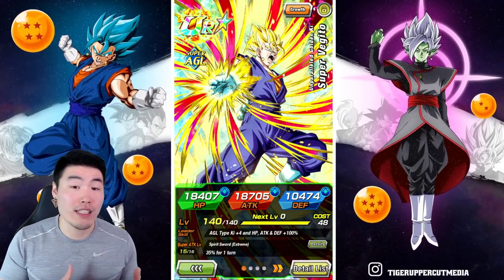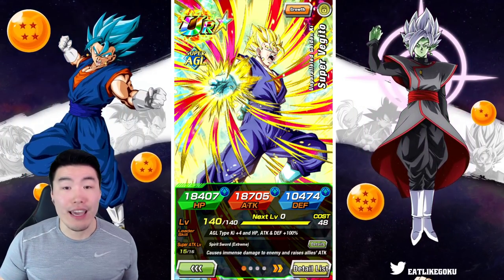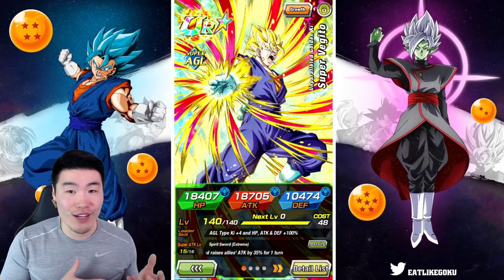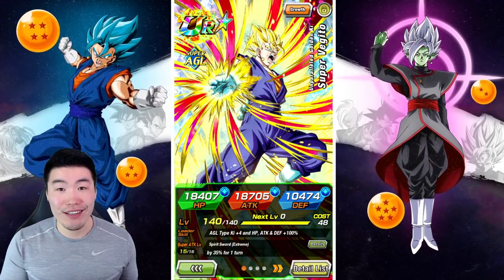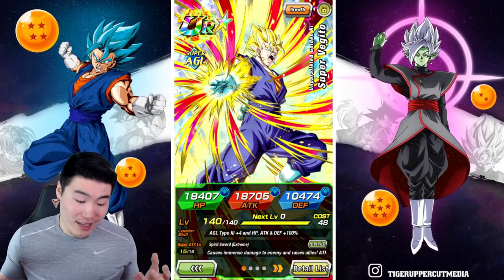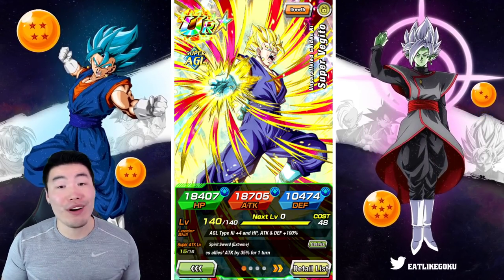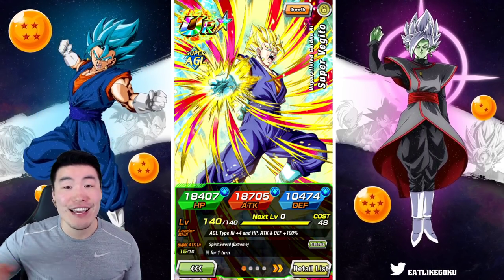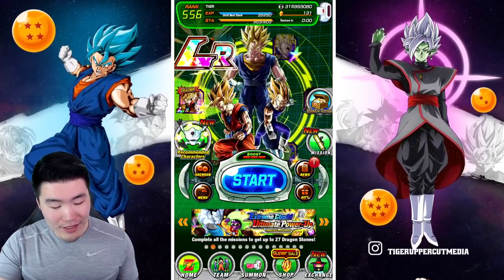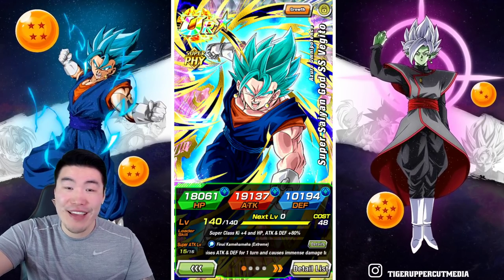Even though he's not the best unit in the game anymore, he is still just an absolute monster. He does some crazy damage. The support on his super attack is clutch. And him together with the Fizz Vegito Blue makes for, as I've said multiple times in this video, the best rotation in the game — if not the best, definitely the most fun.